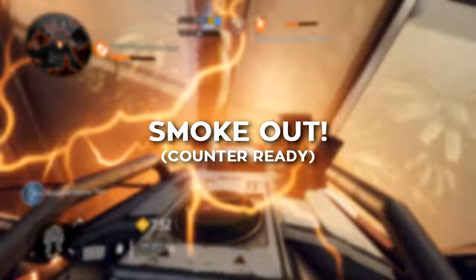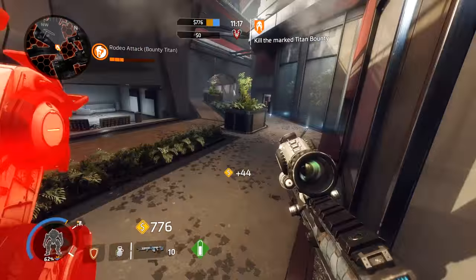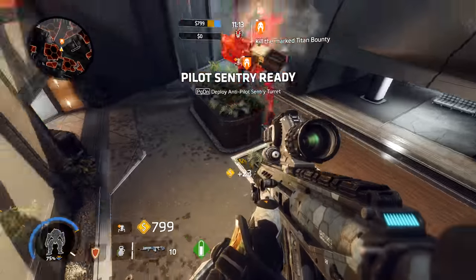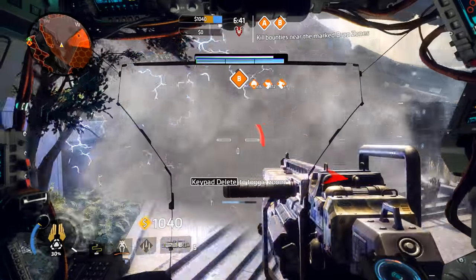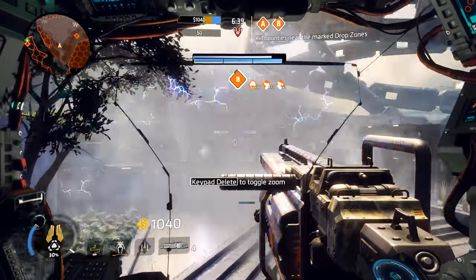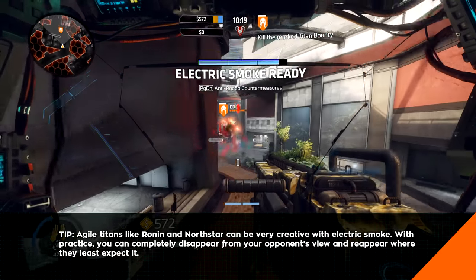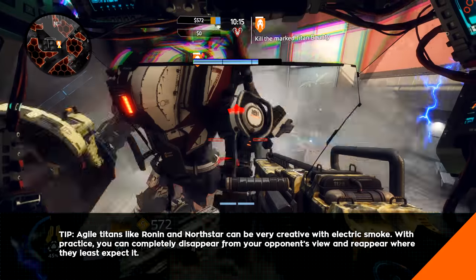Your Titan's electric smoke countermeasures are your main defense against an enemy pilot that wants to rodeo your Titan, but that's not the only function for your countermeasures. They're great for obstructing enemy view, providing cover for an escape, and you can even use them offensively. But by default, your Titan only comes with one electric smoke, which means you have to be absolutely certain about what you want to use it for.